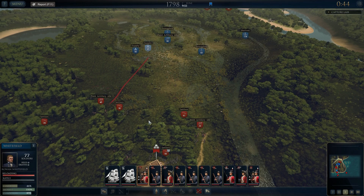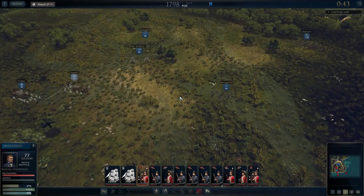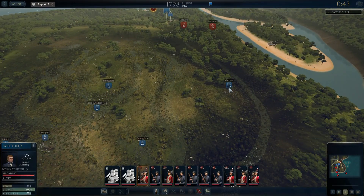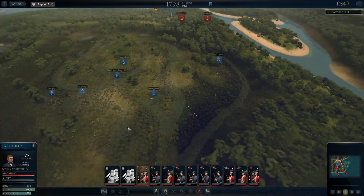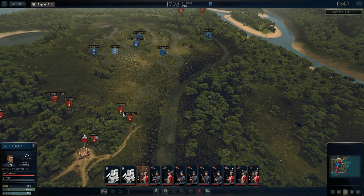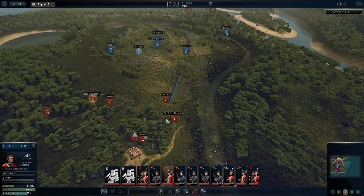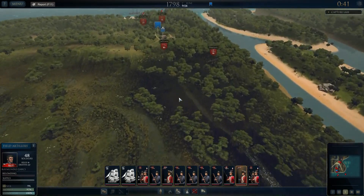Our cannons are now firing at their supply wagons and the smugglers aren't really doing anything apart from sitting in the swamp. But these marines — 118 of them — are heading in that direction which I'm not liking. We need to make sure they don't do that. So we're actually going to move forward and I'm going to move my cannons forward as well — go on the offensive here a little bit just to stop these guys moving back to their defensive positions.